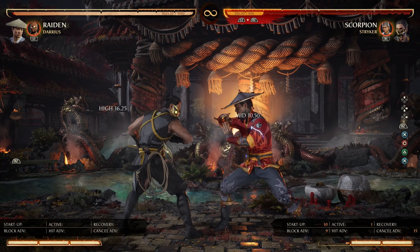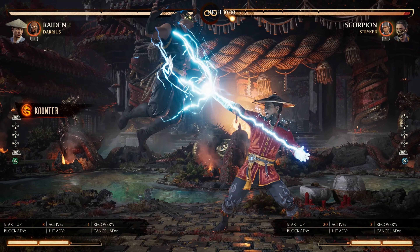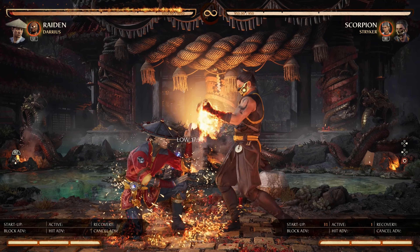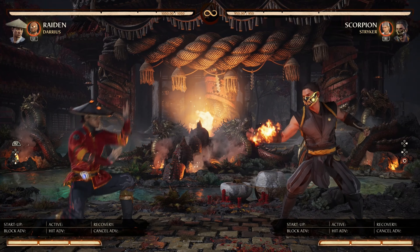For the enhanced air Flamethrower, it is safe on block. Additionally, it can be cancelled into a jumping attack which makes it plus on block — as shown, you cannot press a button here or you'll get punished. Likewise, the higher in the air this move is used, the more unsafe it becomes.